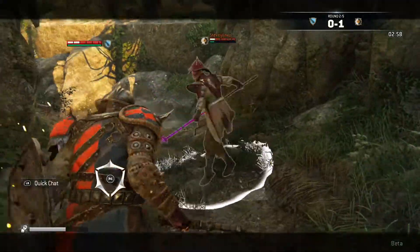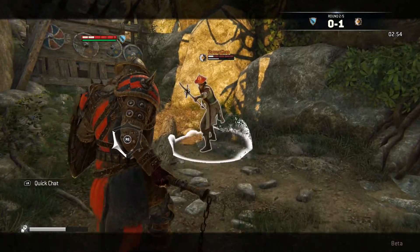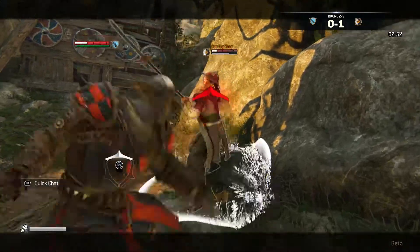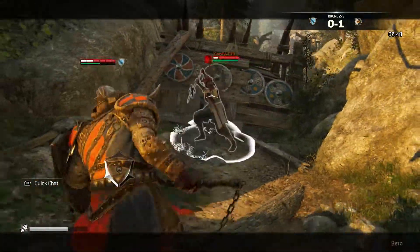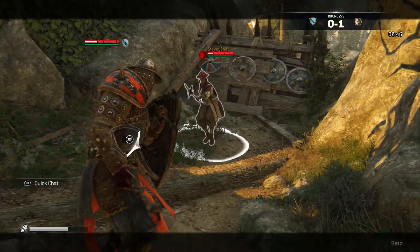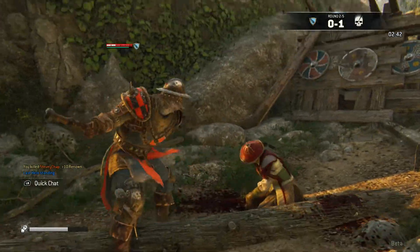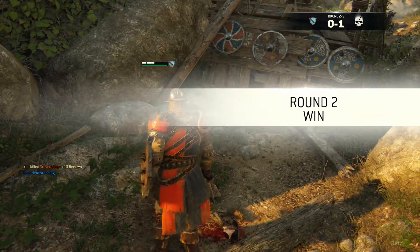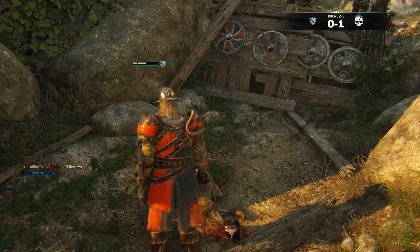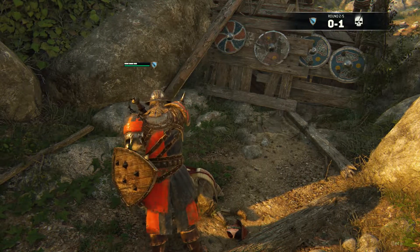But again, if he can't hit you, it doesn't matter how fast he is. He's hoping for an opening for a counter attack — it's not going to work. We got him! So that's the way you play as the Conqueror — it's a lot slower, but it's a lot more effective. If you can just keep taking the hits and smacking him back, it's not as exciting as a fast-paced class in my opinion, but it works.